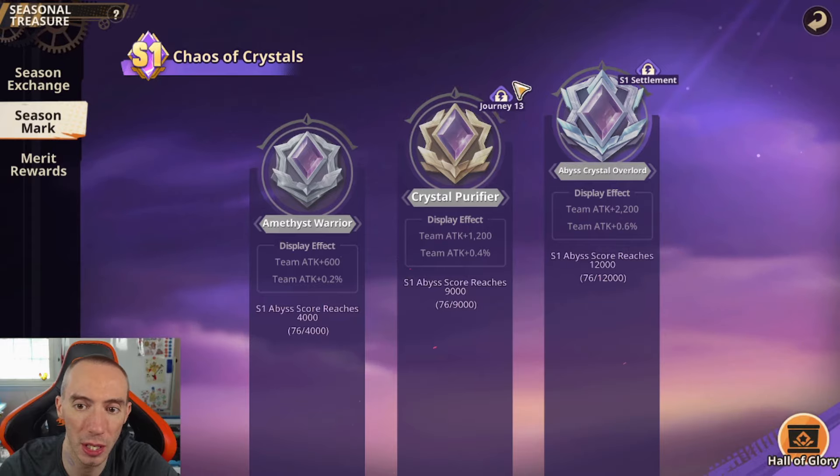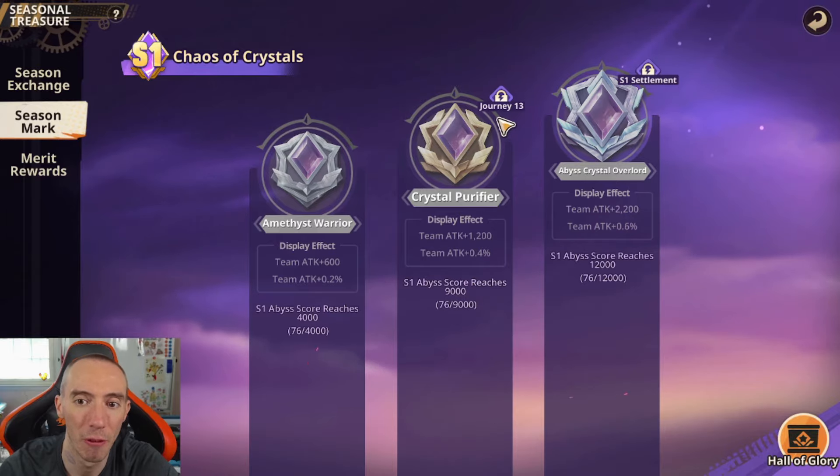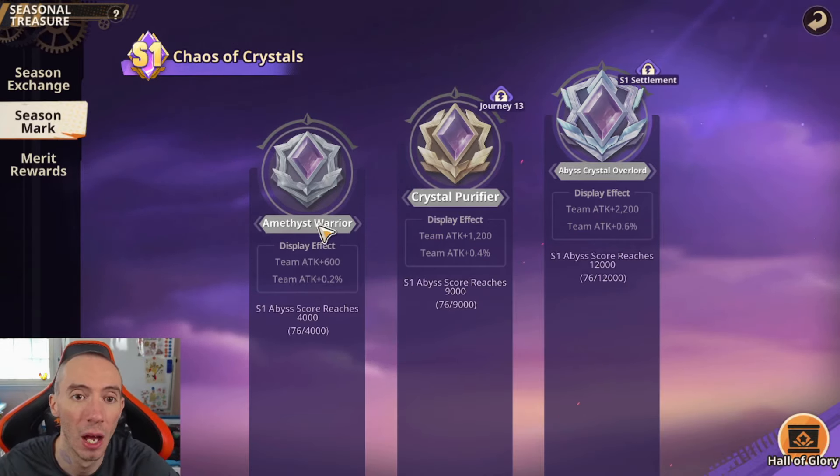There's another mark for Journey 13: once your Abyss Score reaches 9,000 you unlock the Crystal Purifier — but since it's tied to Journey 13, even if you hit 9,000 points before then, it won't unlock early. The last one is the S1 Settlement mark, which requires your S1 Abyss Score to reach 12,000 and is awarded at the end of the season. Worth noting: your Hall of Glory titles do transfer over between seasons — they don't reset.